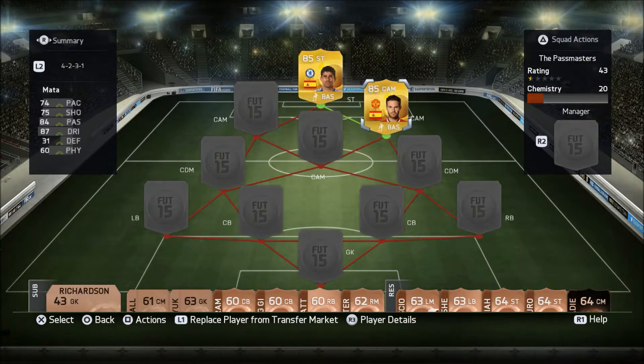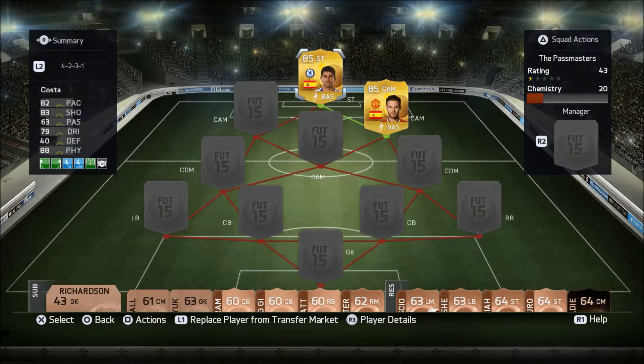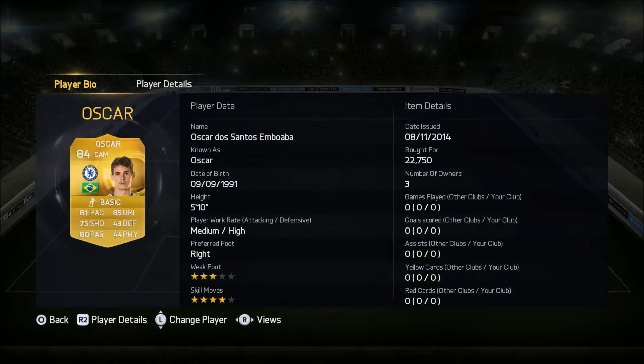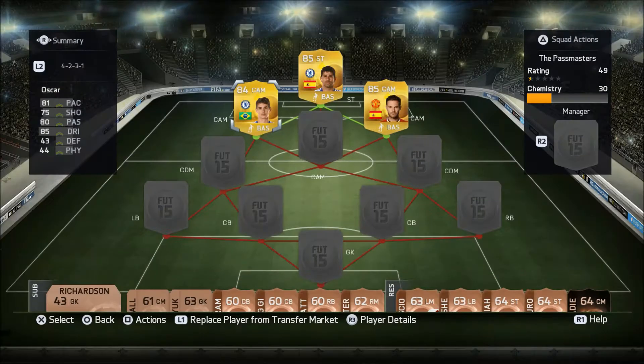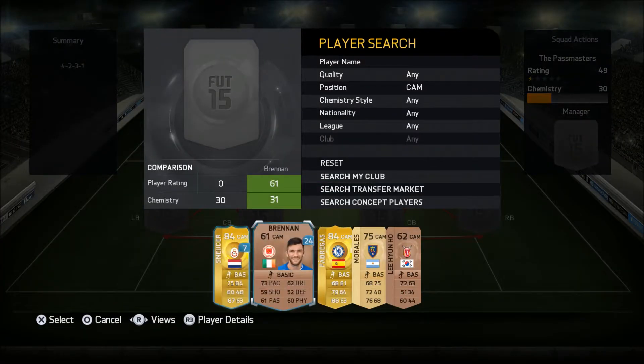At the right side of midfield, or CAM, we have Juan Mata. Good reviews about him; I'm looking forward to using him. On the left-sided CAM we have Oscar dos Santos — 81 pace, 75 shooting, 80 passing, 85 dribbling, 43 defense, 44 physical, medium-attacking and defensive, right-footed. So obviously he can cut in, and Mata can cut in as well.